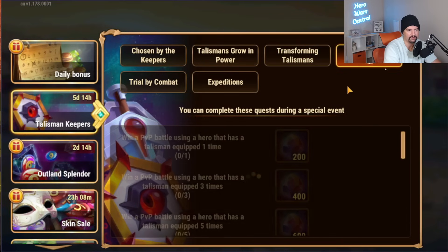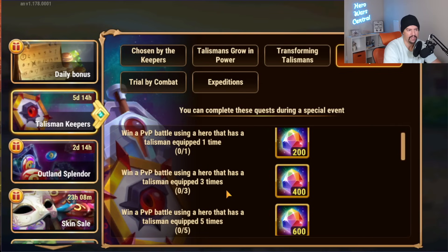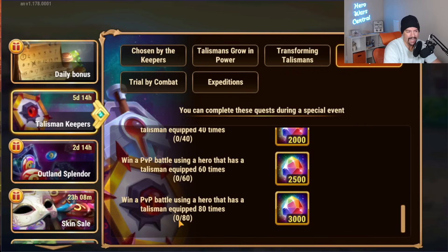Complete daily tasks every day before the end of the event. You can complete these quests during a special event. Win a PvP event using a hero that has a talisman equipped 80 times — this is going to be tough. This is where the tricky part of this event comes in, especially for free-to-play players. In order to have the highest chance to get arena battles completed, you need to have more heroes with talismans. How are you going to do 80 PvP fights in like the last two days without spending a bunch of emeralds? 80 fights in one day for arena is a lot.